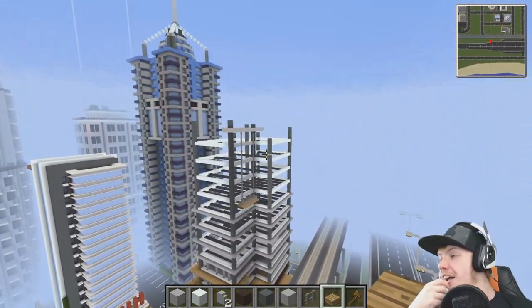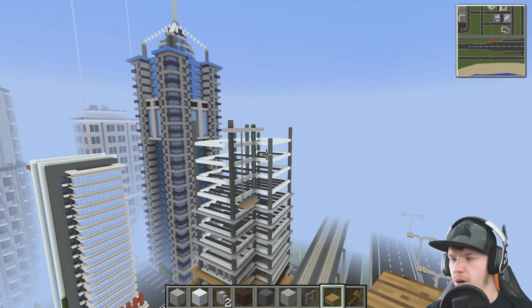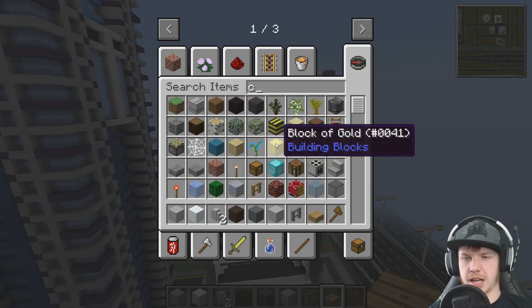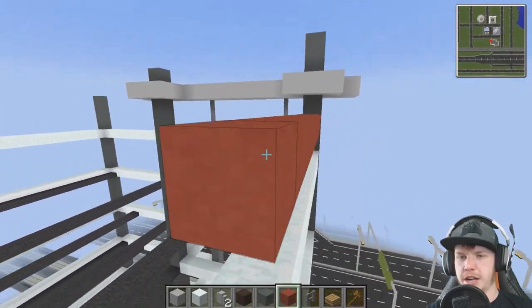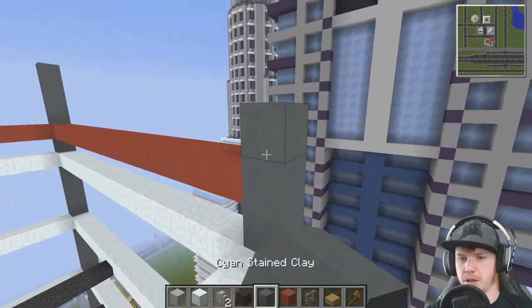I've got a Google image search of skyscraper construction open. Again most of the cranes are yellow - there's a few icky red cranes in there. We can't start the crane today, we don't have time. But one of them has yellow tape at the top and that's something I would really like to do.